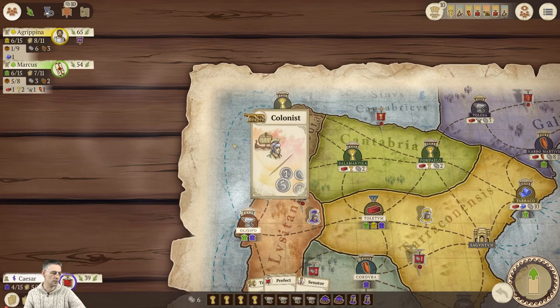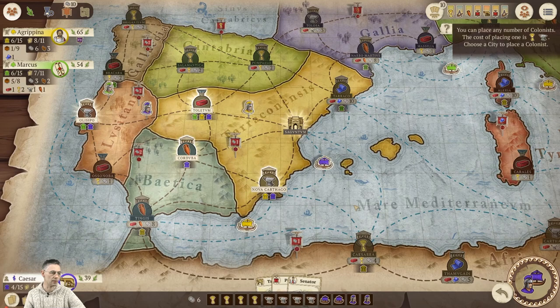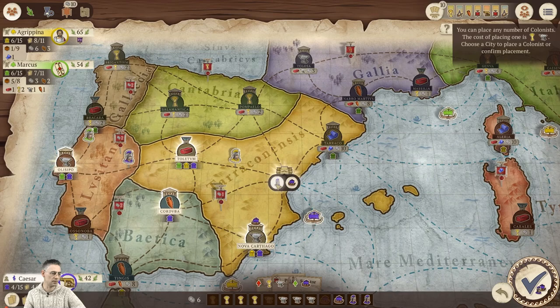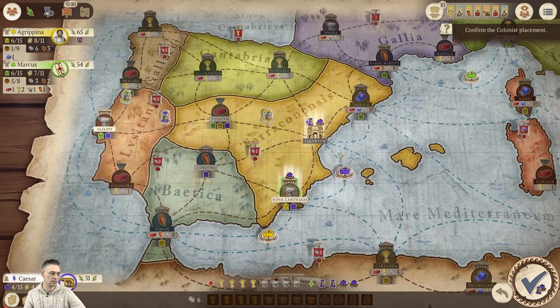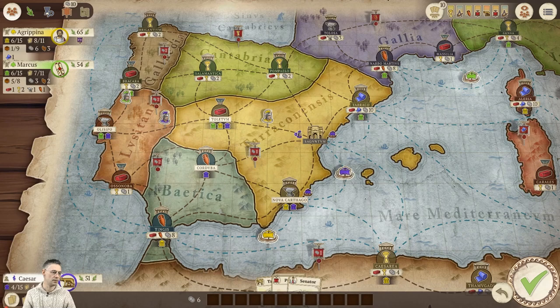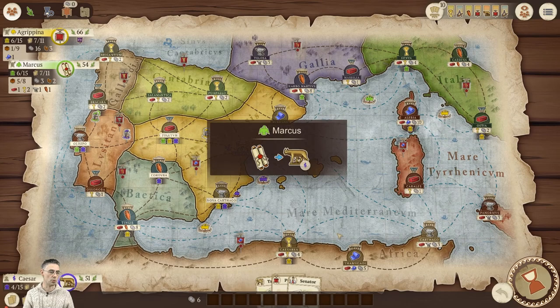I'm going to play Colonists and build four colonists. Let's get them all on the board. I can build wherever — let's build a colonist there, a land one there, another land one there, and another colonist there. That's everything: one, two, three, four. I've got all my colonists out. Now when I Architect I've got loads of movement points, and my Mars cards are now worth a lot more, so I definitely want more Mars cards.